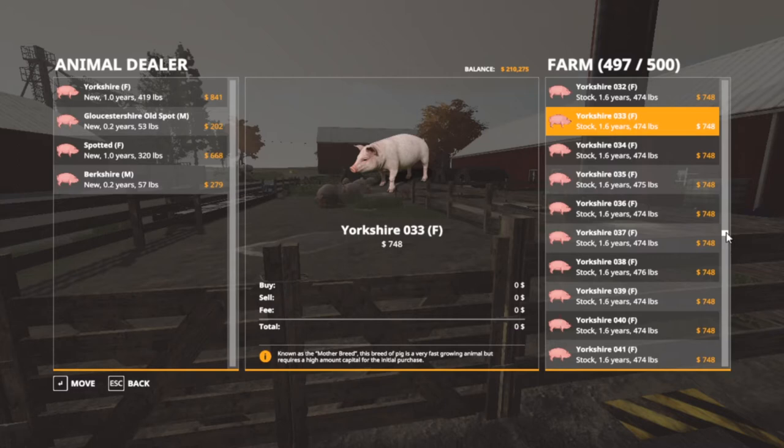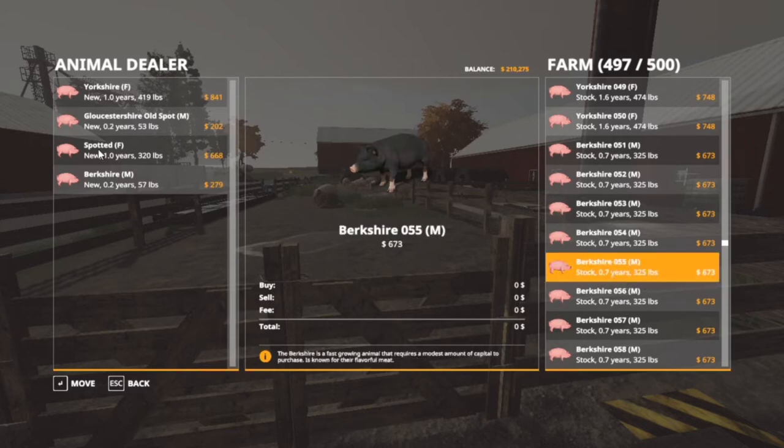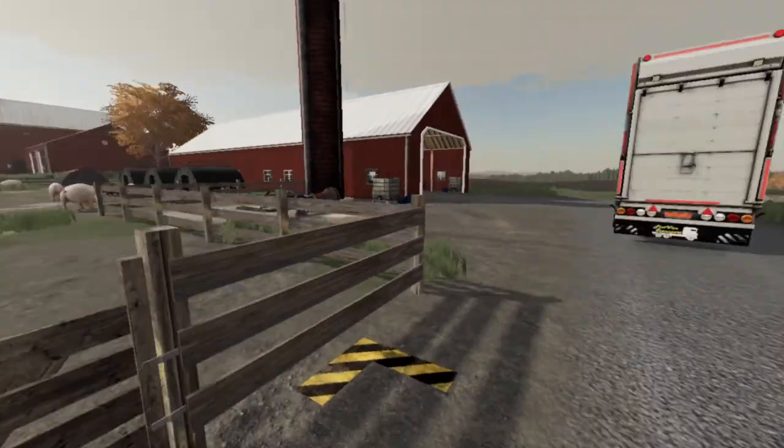What I want to do is take a load off for meat first. The Berkshires — 279 as you can see right there — are going for $673. That's our money makers right there: $673 and we gave $279 for them, so we're gonna be taking those to the market. The Yorkshires we'll take to the meat place.